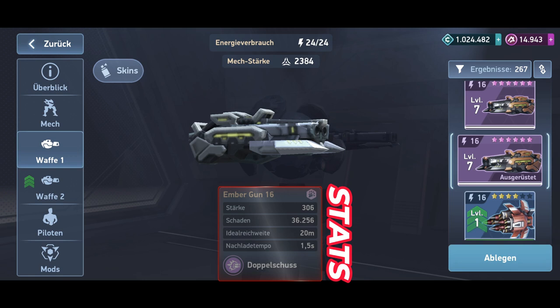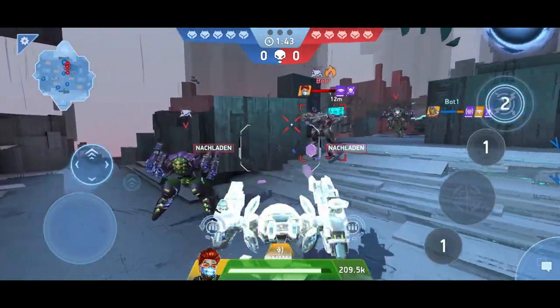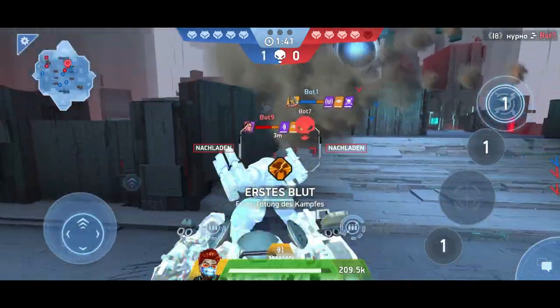Of course, not everyone has an Eclipse or Nomad available. Therefore, they also work very well on Surge or Seeker. With the latter, a 30% damage bonus even applies when his ability is activated.